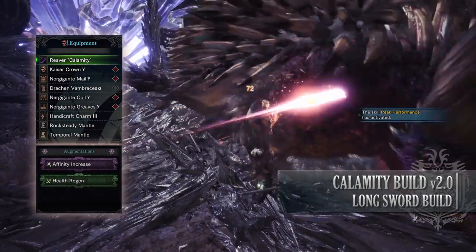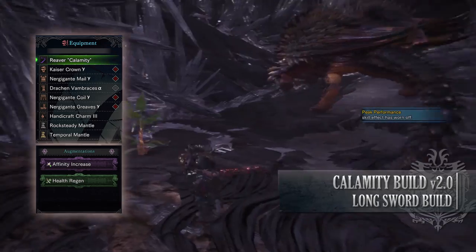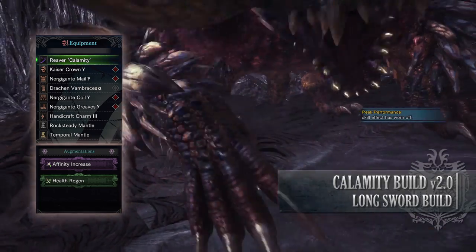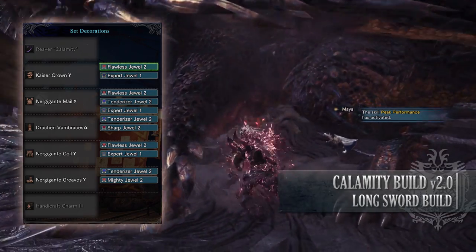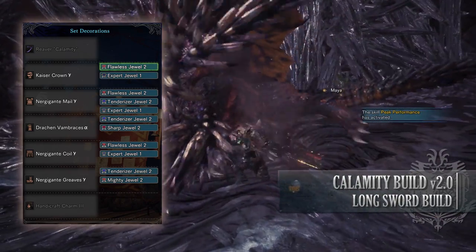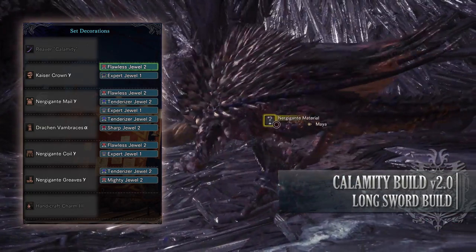For this build you'll need the Kaiser Crown Gamma, the Nergigante Mail Gamma, the Draken Vambraces Alpha, the Nergigante Coil Gamma, and the Nergigante Greaves Gamma. I'm also using a Handicraft Charm 3. For my weapon I'm using the Reaver Calamity with an affinity increase augmentation and a health regen augmentation on it. As for your jewels I've gone for Flawless Jewels to max out Peak Performance, Tenderizer Jewels to max out Weakness Exploit, Expert Jewels to max out Critical Eye, a Mighty Jewel to max out Maximum Might, and finally a Sharp Jewel to provide us with the Protective Polish skill.